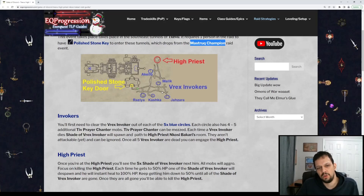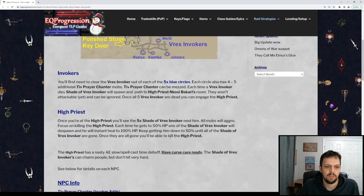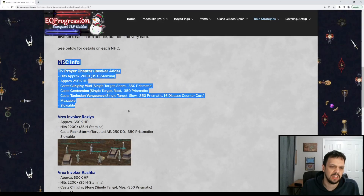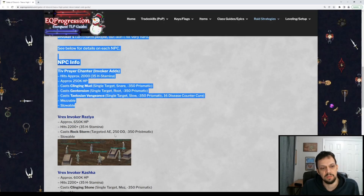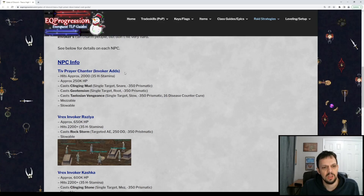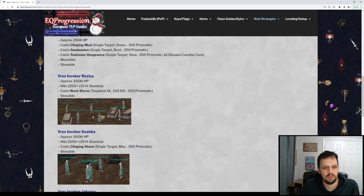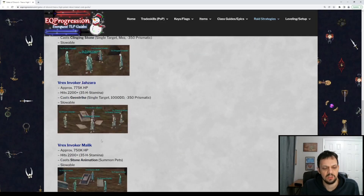The differences between them are pretty trivial, so it's not a huge deal. Just make sure you mez the adds and then kill the named. I have some general information on the page — you can see some of the statistics of the NPCs. The Tiv Prayers and Chanters are the mezzable guys that will be in each of these blue circles.